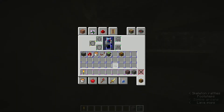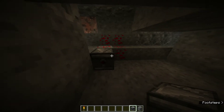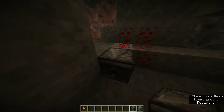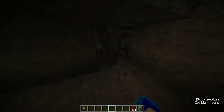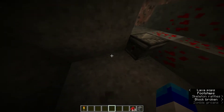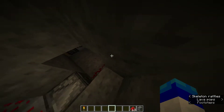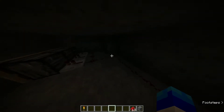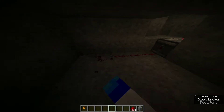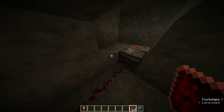So right here, take your observer and face it at the redstone like that. Then take your redstone. Mine this out three away from the observer. So yeah, you can just go three away from the observer, like that.